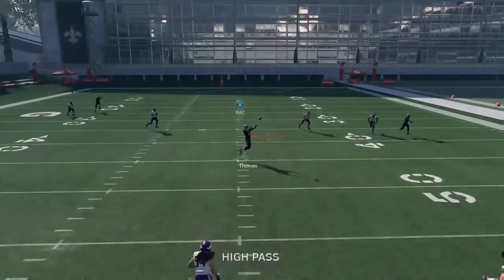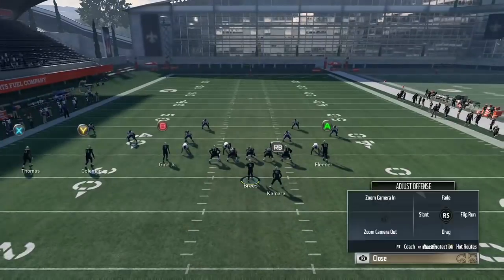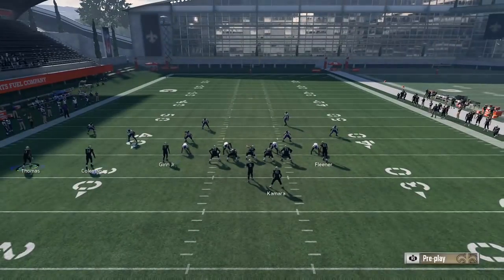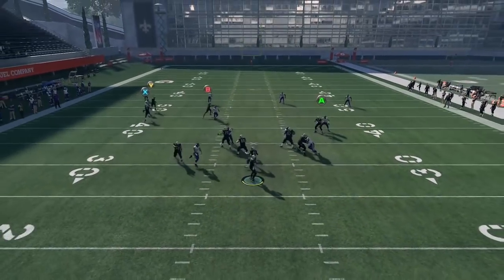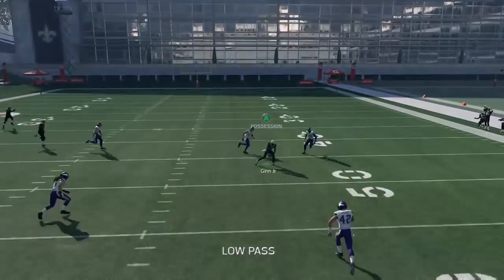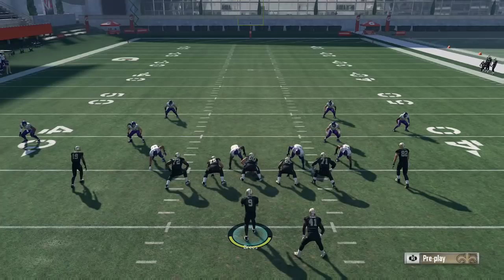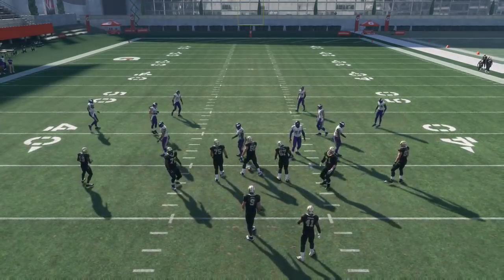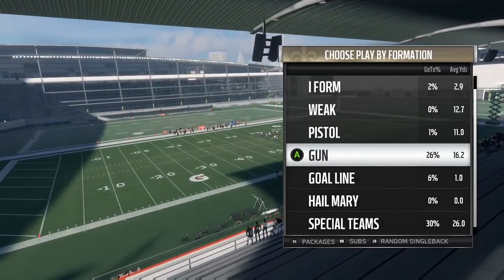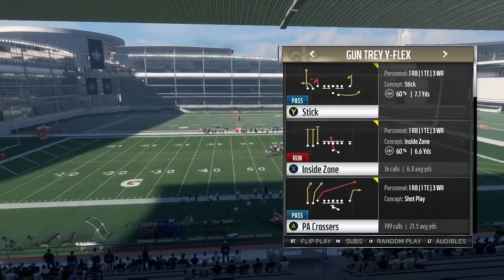Right there I tried to throw a low pass but actually threw a high pass and it was an overthrow. But you can see against cover four he was going to be open over the middle. That's what I was talking about on the first play — that's really what you want to see with the high-low read. Take what the defense gives you; in that case Ted Ginn was going to be open because the hitch route underneath occupied the defender over the middle of the field.